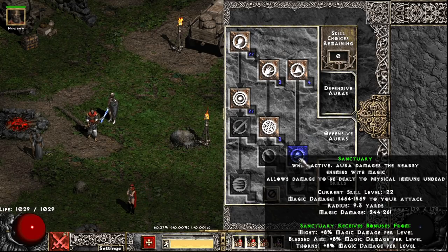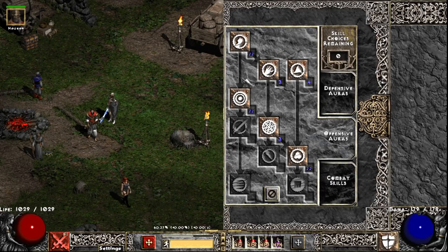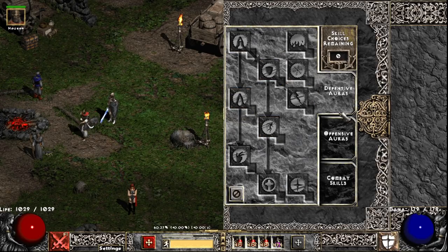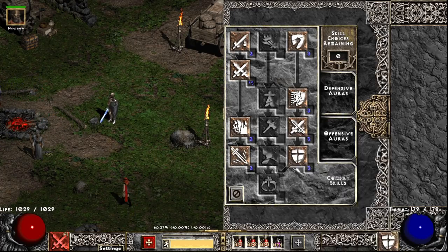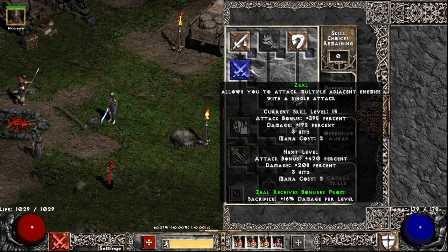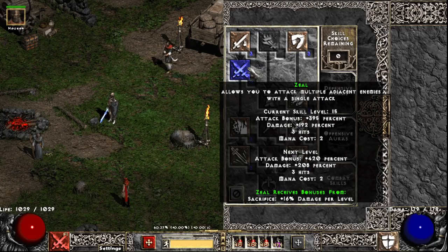I've got Sanctuary giving us 1500 top-end magic damage. I've got Blessed Aim which gives synergy and also gives really good attack rating even though we don't actually run the aura. And then I have Might just because Might has synergy with Sanctuary. As for my combat skills, I've just got one point in Joust, one point in Holy Shield, and the rest are into Zeal. Unfortunately Zeal doesn't really give us damage — the damage percent only scales physical and we're all Holy at the moment — but the attack bonus is very good for accuracy.